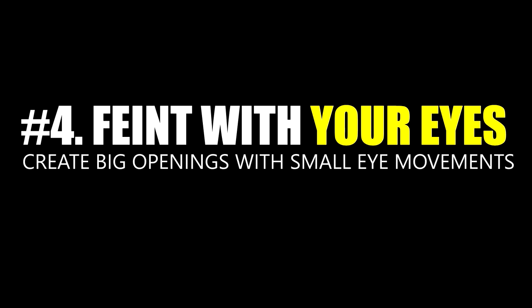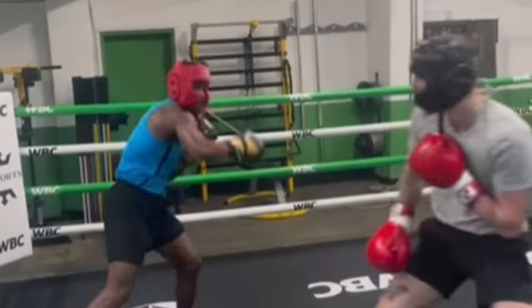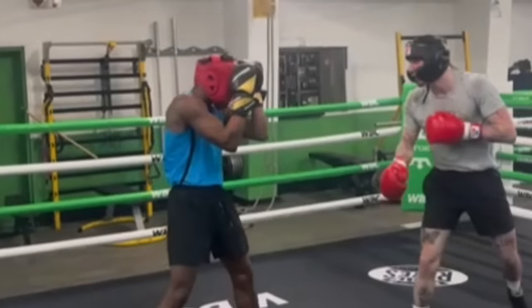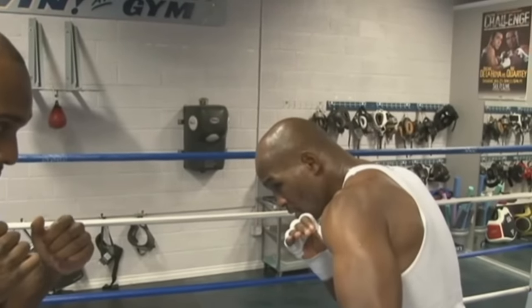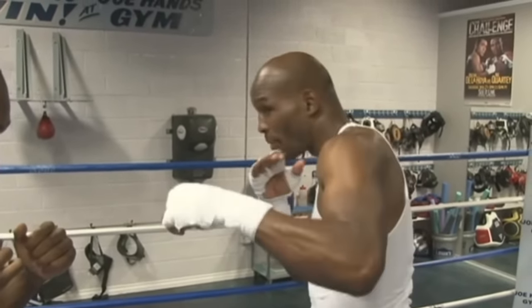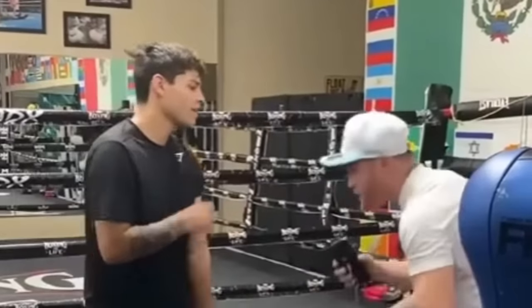Number four: feint with your eyes. There are at least two ways to do this. The first involves looking one place, then punching someplace else — for example, looking down at the body and then punching up high. This is a true standalone eye feint. It's easy and effective, and you should be doing it.